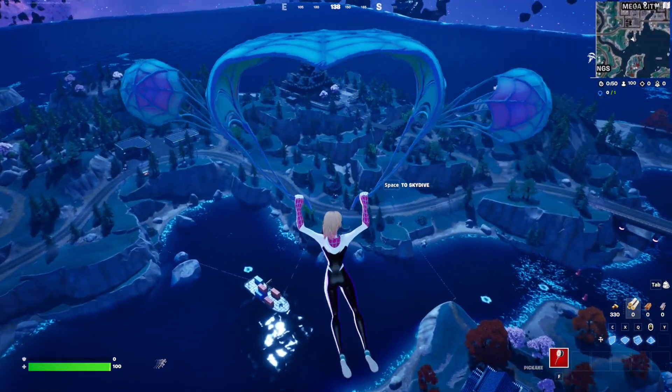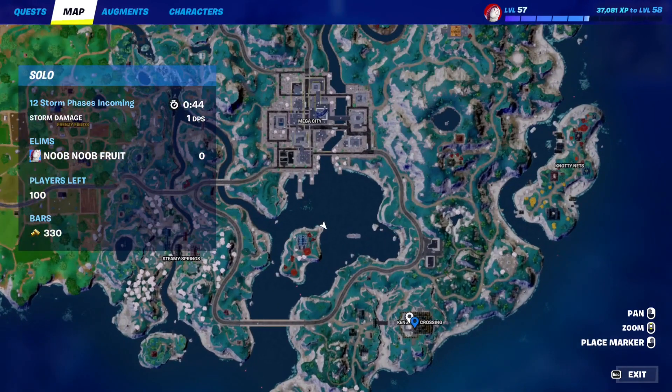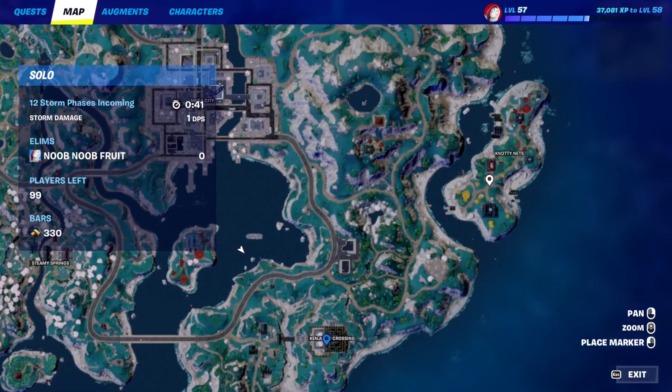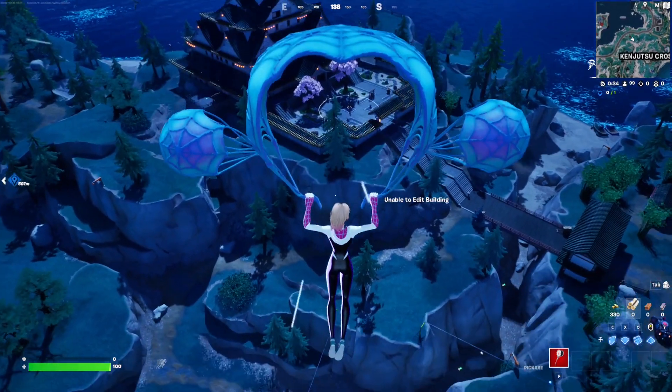For this Miasico quest, you have to travel from Kenjutsu Crossing all the way to Knotty Nets without touching water. Basically, this is Kenjutsu Crossing — we're going to land there and make our way to this spot right here. You cannot touch water at all. I'm going to show you a really nice way to do this.